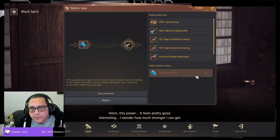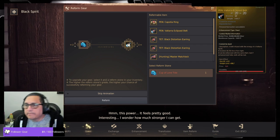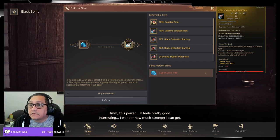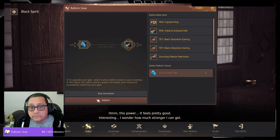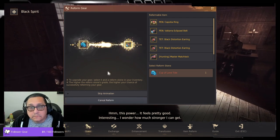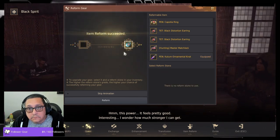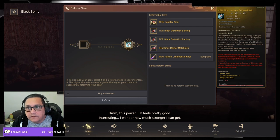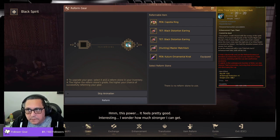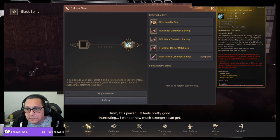There we go. I'm going to reform it, and it'll add 6 DR to my belt. Tidal Valtara Eclipse Belt with 6 DR.